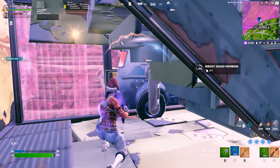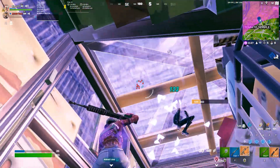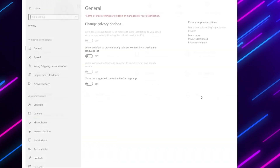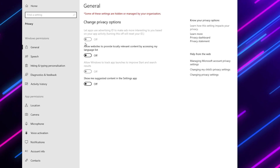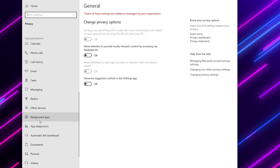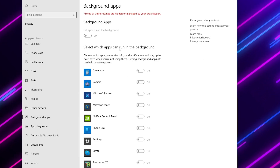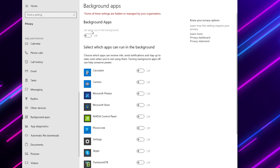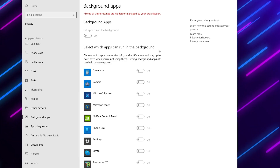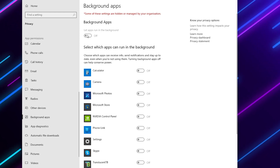In the next step we are going to configure the privacy settings of Windows. Go to Windows Settings, then the Privacy tab, and find General Settings — make sure to turn off all the general settings. Scroll down and find Background Apps. Disable all background applications, as they slow down your PC and utilize your RAM and GPU resources.